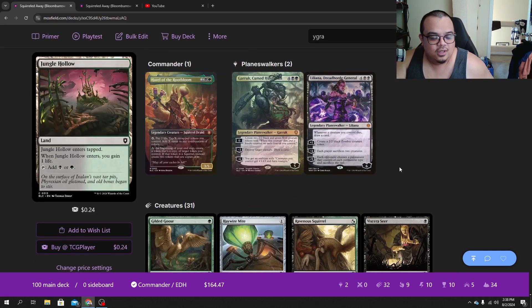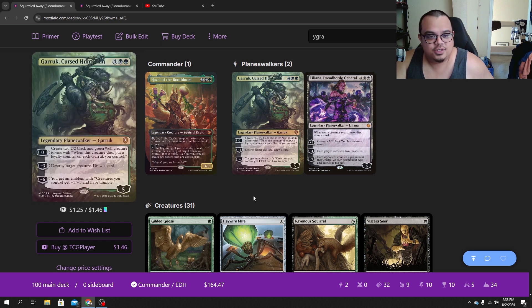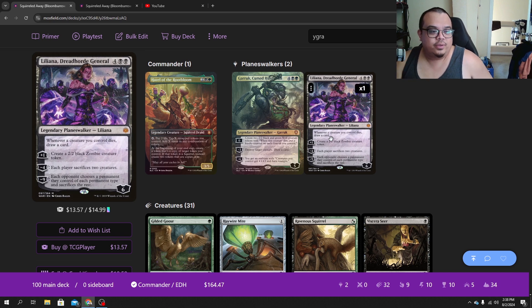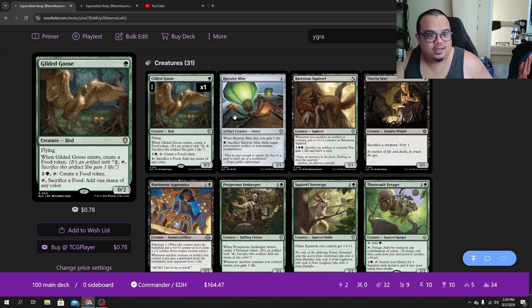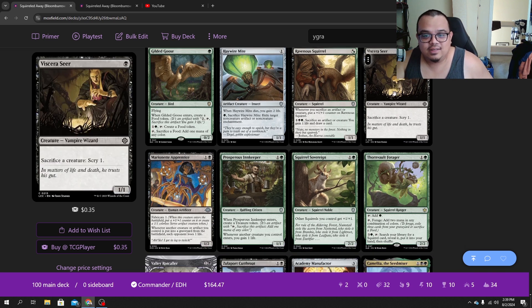Let's look at the deck right now. We decided to keep Garruk in — it's really easy to get to that emblem. We have enough creatures and enough sacrifice engines to pop it, make the two wolves, sacrifice it at someone's end step, get it to seven, get the emblem, and still keep him around. Liliana is really in here for her static ability — being able to sacrifice things at instant speed and draw cards. You just have to be really careful because you can draw yourself out. So you want to have the foods in here. I kept the Gilded Goose in here. Haywire Mite is great to get rid of pesky One Rings. Herd Baloth Seer is one of those cards that was a cheaper version of a card we had taken out.